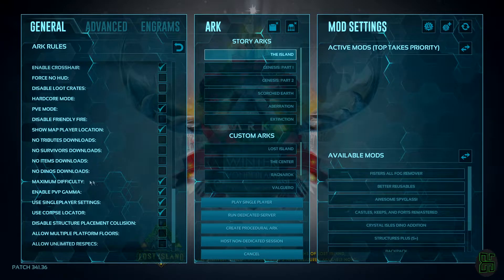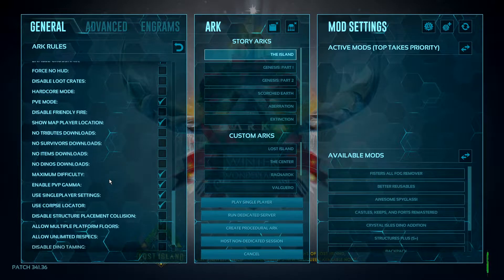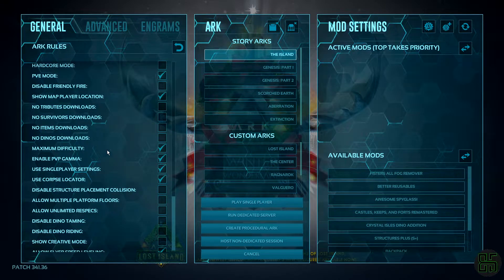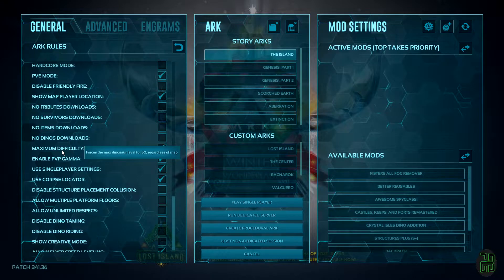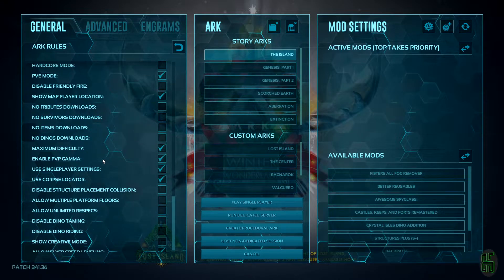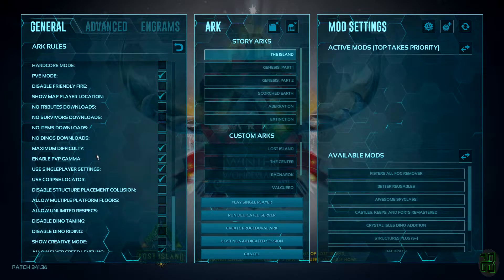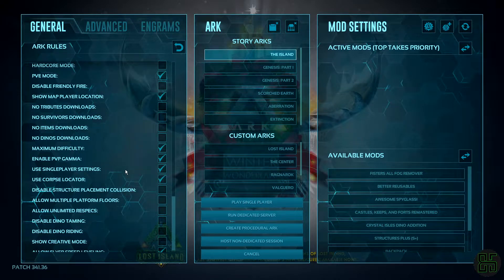Next we want to check the maximum difficulty box. This is kind of insurance over the difficulty slider to make sure our max level dinos are indeed 150, with the exception of wyverns and rockdrakes or any other unique creatures which have a max of 190. 150 is the official max for dinos and I find it makes the most balanced gameplay.